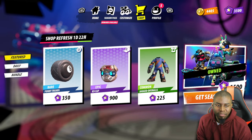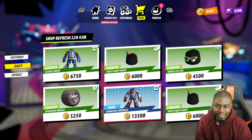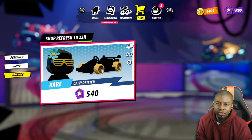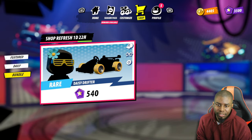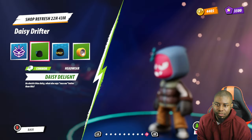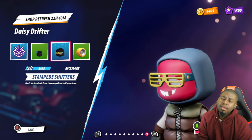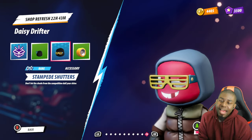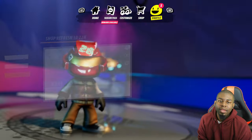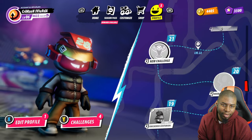Then you have the shop: season pass, outfits, dailies which reset every 22 hours, and the bundle. With this bundle you get the tires, the flower and hair, stunning shades, and radiant wheels. I really like the customization. And then of course you have the player level - the more you play, the more levels you get.